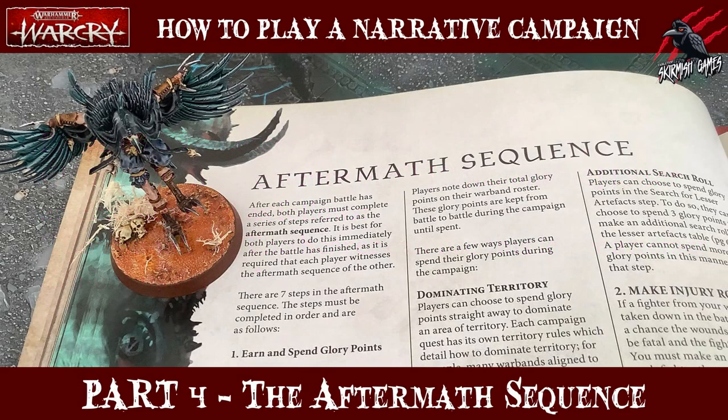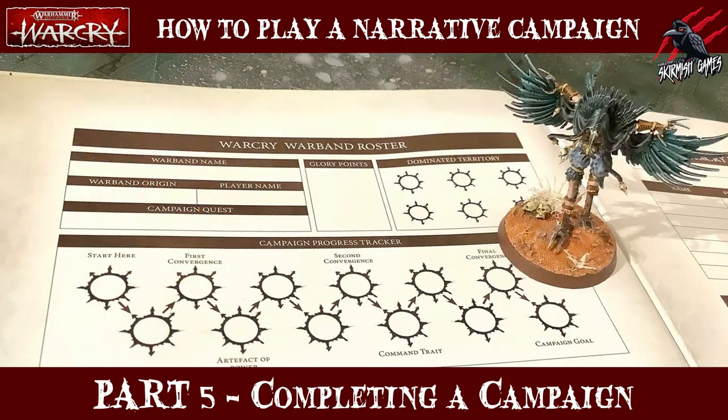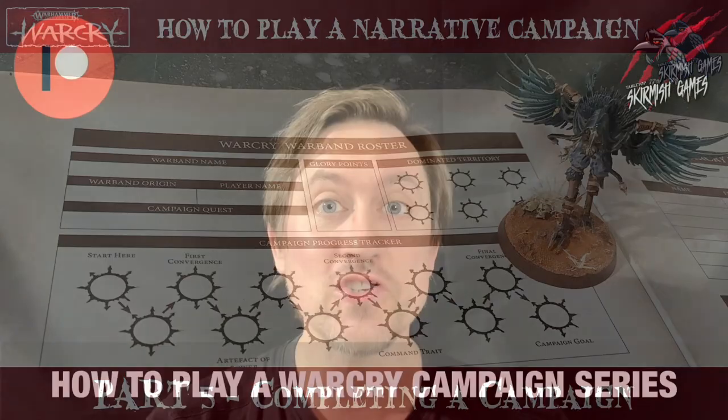That's now taken us through the first part of this aftermath sequence where we've gone through steps 1 through 5. Come and join me for the next part in this series where we'll look at how to advance on the campaign progress tracker, earn artefacts of power or command traits, and also what happens when you complete a campaign quest and how to choose a new one. Thanks for watching.